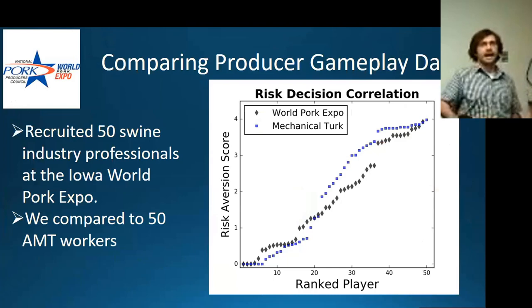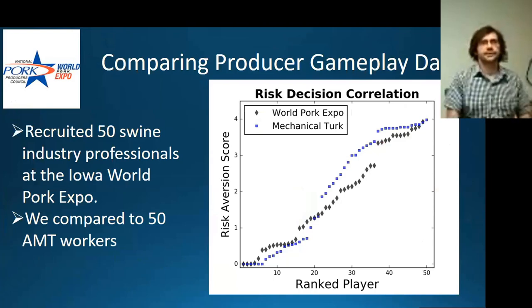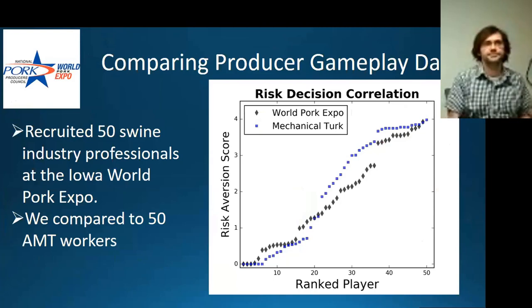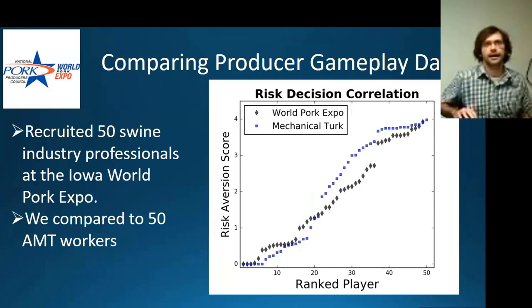We wanted to understand how these behaviors might correlate to actual industry professionals. So we rented a booth at the World Pork Expo and recruited 50 swine industry professionals to play a simplified version of our protocol adoption digital field experiment. We then compared this to 50 randomly sampled Mechanical Turk workers. Interestingly, both groups filled out a similar spectrum with quite diverse behavior, but they were actually quite similar — which makes us believe that using online marketplaces can give us somewhat realistic information when compared to an industry standard.